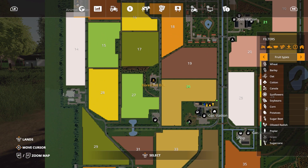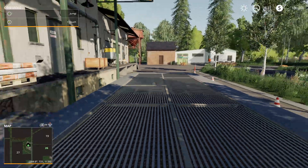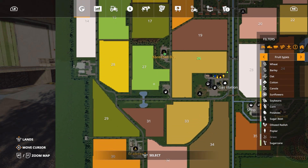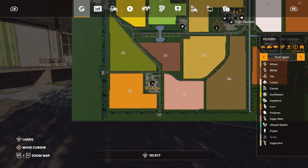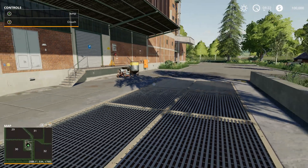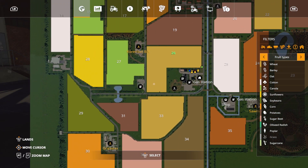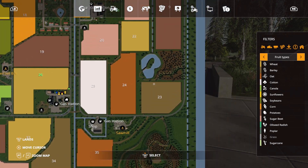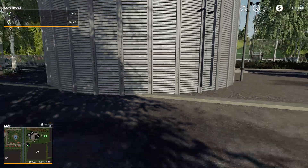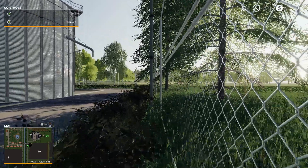So you got a couple of gas stations. CoreAndSell BV — let's go here. This is one of the selling points. You've also got Grain XX — another selling point. And there's another farm silo here. So I guess you got two farms here to deal with. That's kind of cool.